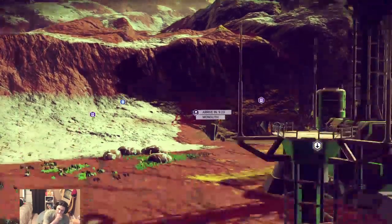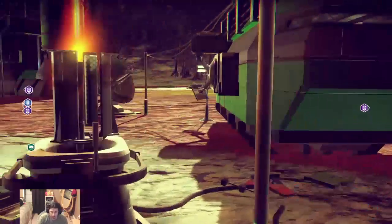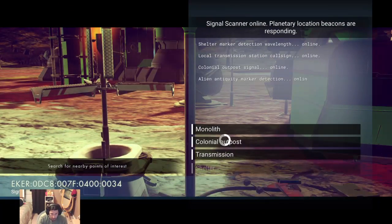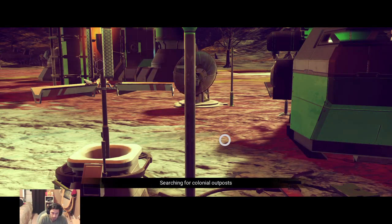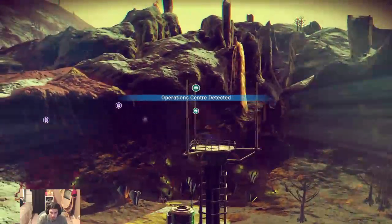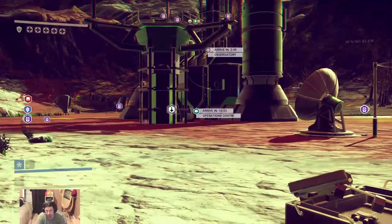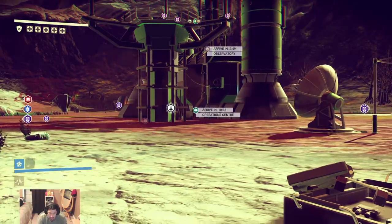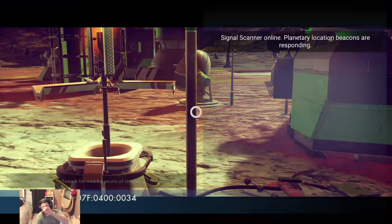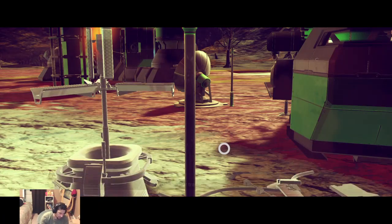So monoliths are good if you want to learn language, which can honestly be good in multiple ways. Colonial outpost. Operations center — so we're going to want to go there after we go to the monoliths. We'll go to all the monoliths around this planet that we can find so far, and then we'll go to all the operation centers. That way we know more of the language.